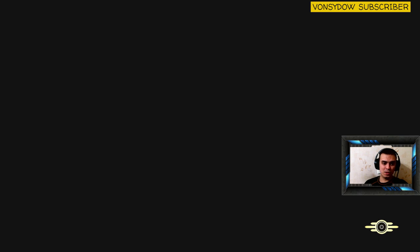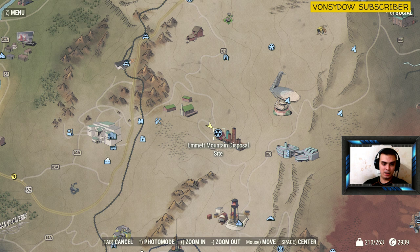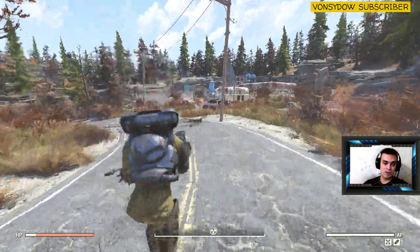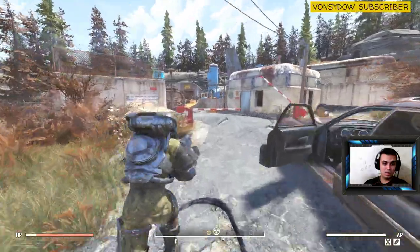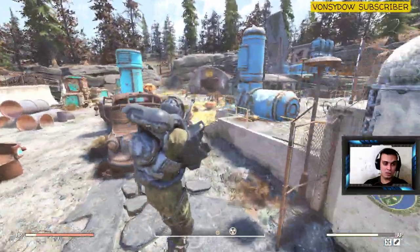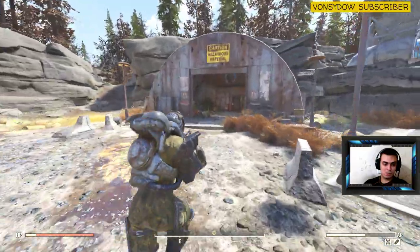This is where you're gonna end up if you fast travel to this location if you haven't found it before. The location is not far from the Whitesprings — right to the right side. Once you come here, just simply run through all this stuff. Be careful, there's gonna be a lot of enemies here. Just run inside.